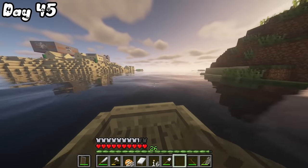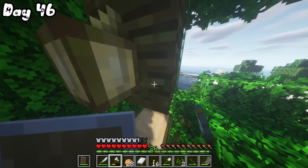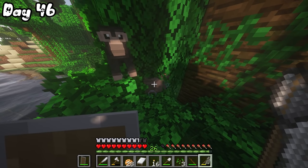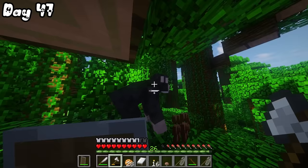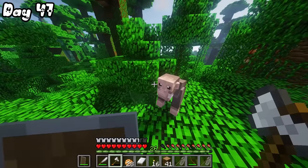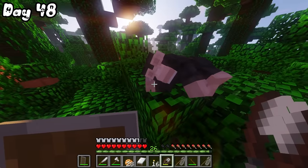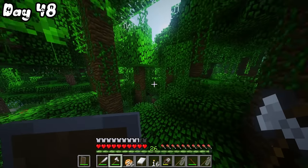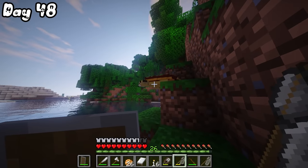I bought back a zebra and made sure there were no lions in the enclosure this time. On day 46, I went exploring and found a jungle. I collected some wood and cocoa beans, then came across a chimpanzee. I actually had to change the shaders because the BSL shaders were not working very well in the jungle. On day 47, I started chopping down quite a few trees — I was trying to get some saplings to decorate my enclosures back home. I swam in the shallow waters and spotted this anaconda, and then I spotted a turtle which I thought was a snake until I caught it.